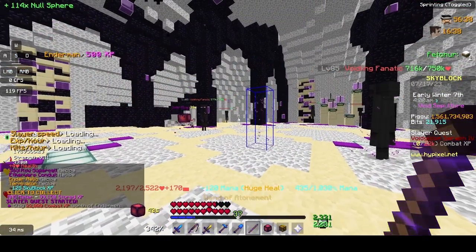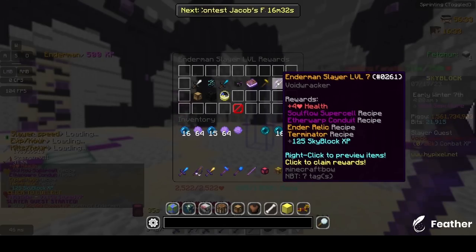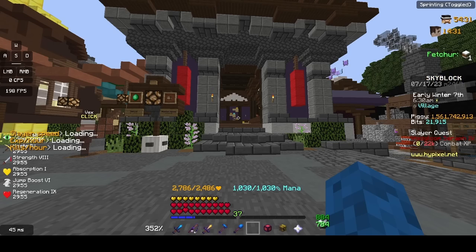And there we go — finally, Enderman Slayer 7. I can now collect this reward, and we have the recipe: the Terminator. Now that we've unlocked the recipe for the Terminator, let's actually craft it.